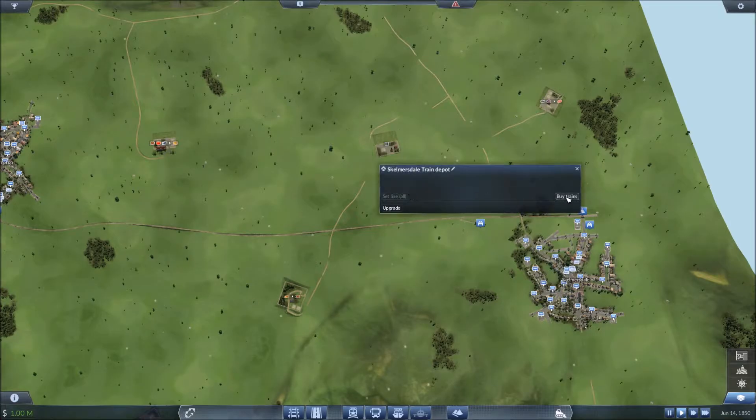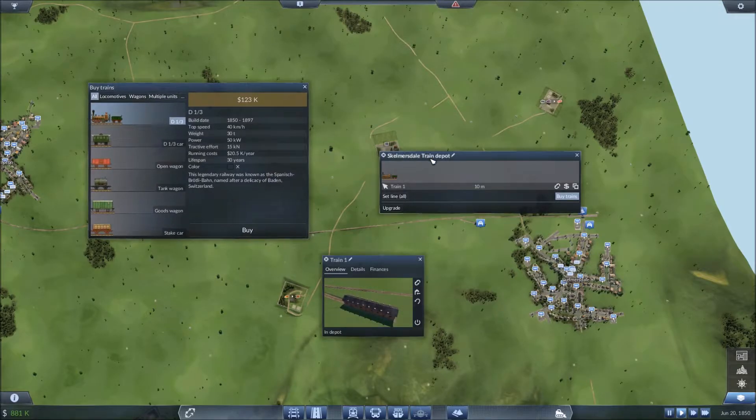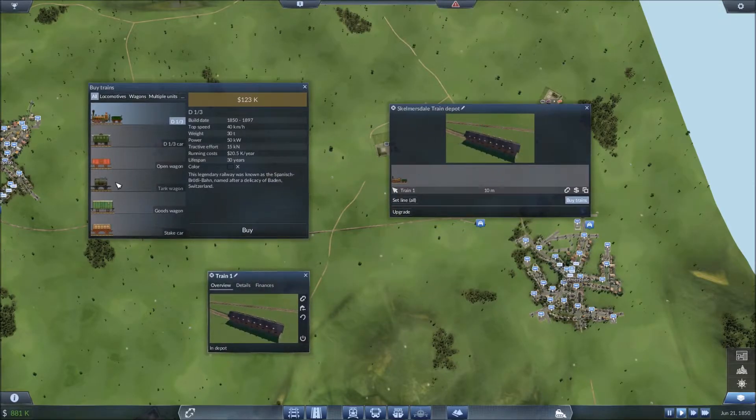What we need to do now is buy a train. It's 1850, so we only have one train. We'll make it easy — we're going to make one train, and then we buy the passenger car. We're going to buy one, two, three, four, five, six. Six is a good number for this train — don't go more because it will just slow it down. We set it to the line Brampton-Scalmersdale.